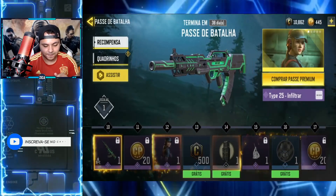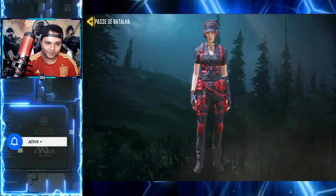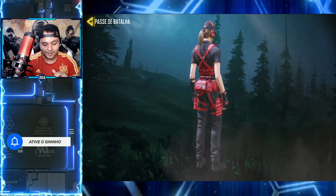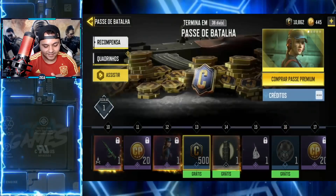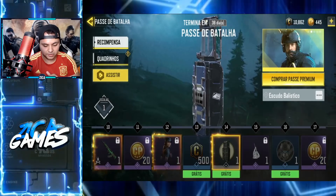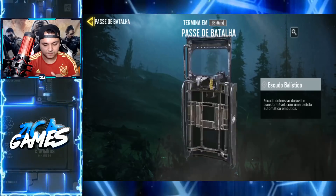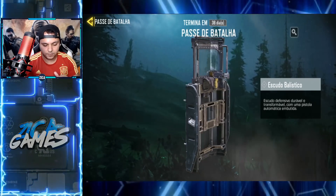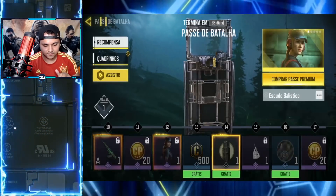Como que eu não vou falar da rastreadora urbana? Uma das skins femininas mais lindas do jogo. Perfeita é pouco. Coisa linda, show de bola. Aqui tem um escudo que libera no escalão 14 — é aquele escudo que vazou. Olha ali, tem um espacinho com a pistola encaixada nele. Da hora!